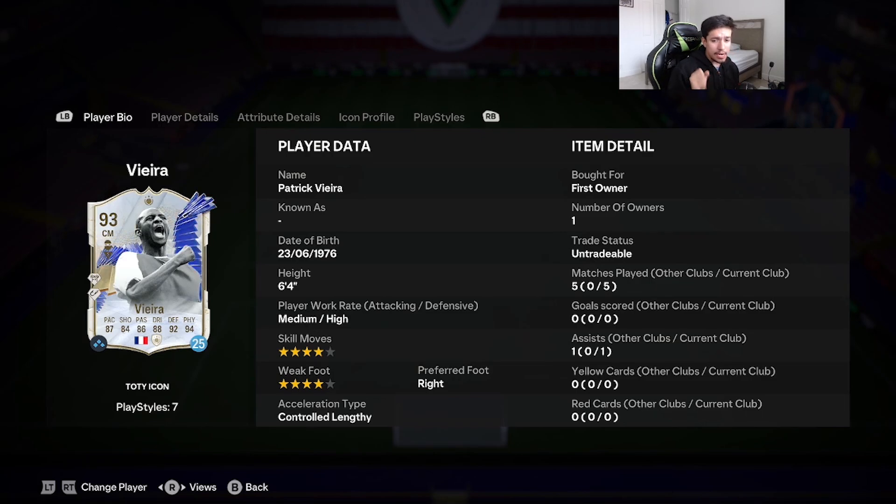We're going to give him the shadow chemistry style — acceleration up to 96, sprint speed up to 95, defending either maxed out or goes up to the high 90s, 97 stamina, 93 strength, 95 aggression, 82 agility, 80 balance on a 6'4 Vieira — that's really really good. They boosted the pace, dribbling, skill moves and weak foot. This card is looking like a potential top five midfield in the game. Vieira is going to be playing in a 4-3-2-1 as a left center mid, right next to Team of the Year Wut-alas. The biggest noticeable change for me is the double four-star — we're actually going to attack with this card.